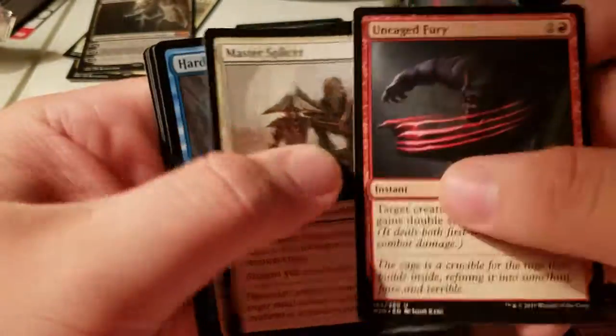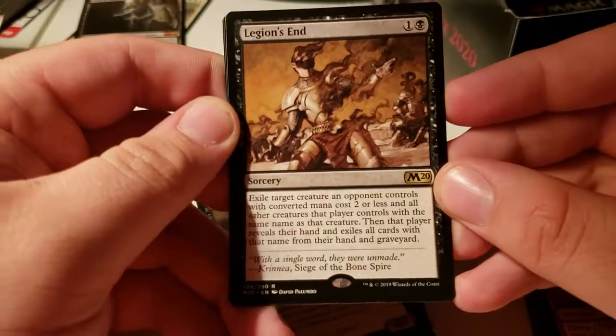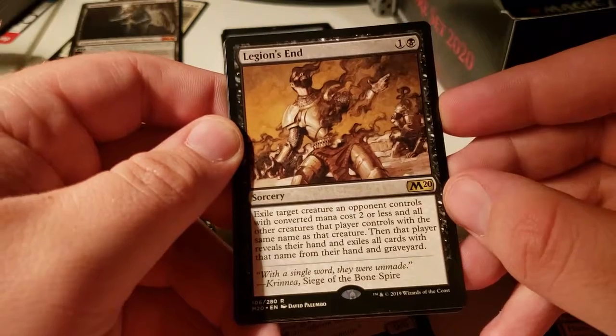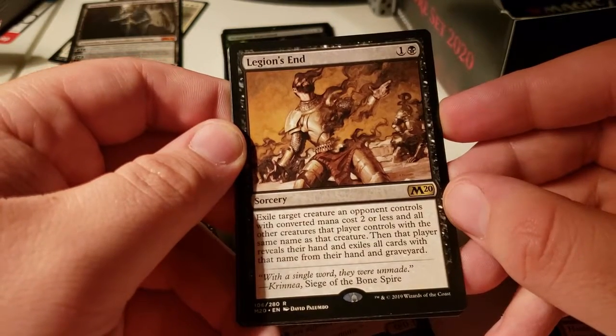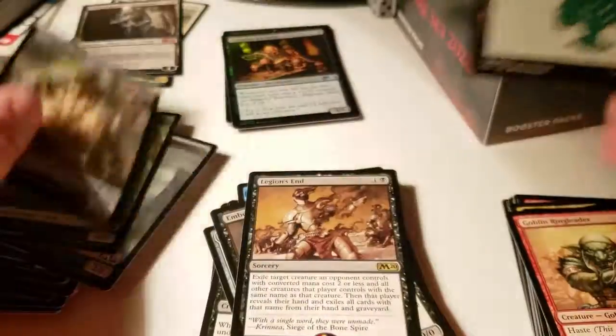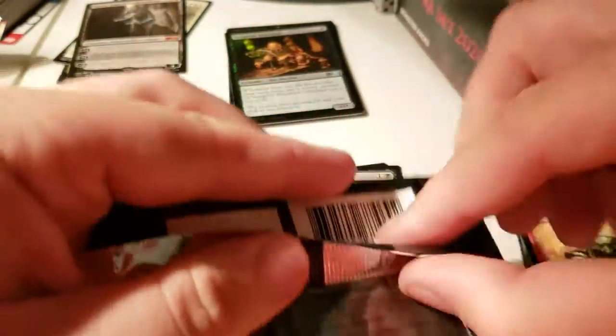Legion's End: exile target creature an opponent controls with converted mana cost two or less, and all others that player controls with the same name; then they exile all cards with the same name from their hand and graveyard. That would be good but not in Commander, unless you have a very token-heavy meta. Even token strategies make a lot of different tokens, so it might not even be relevant.